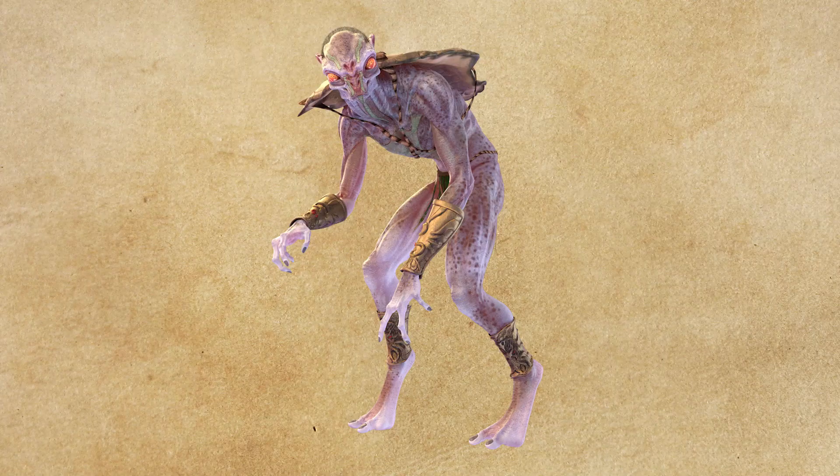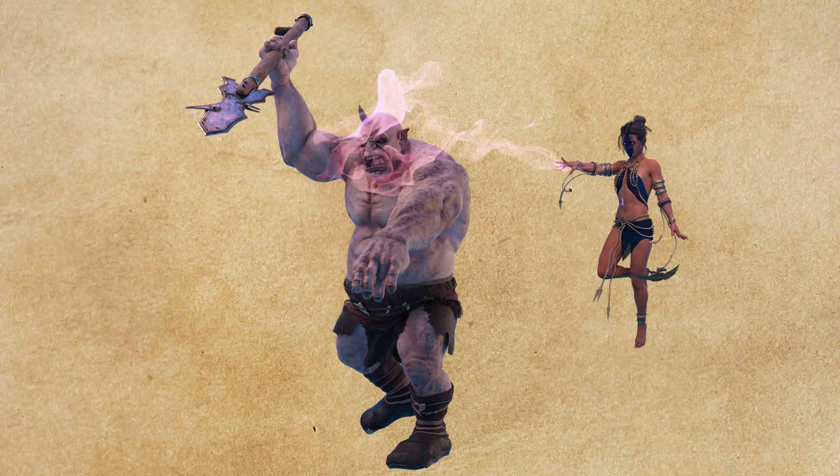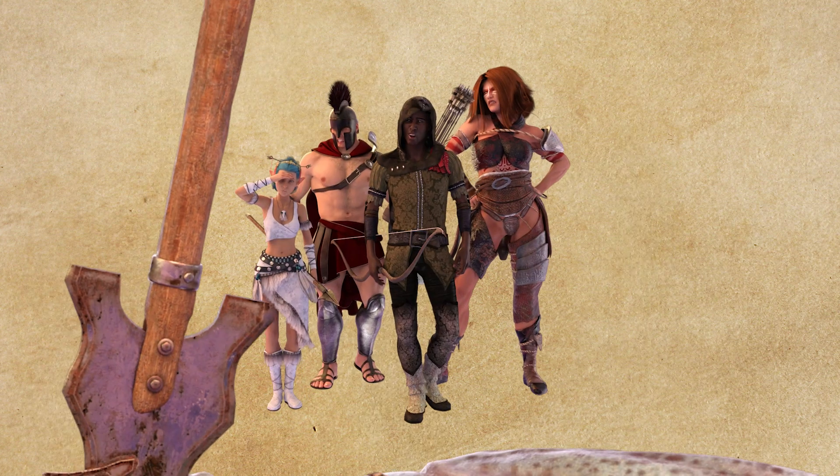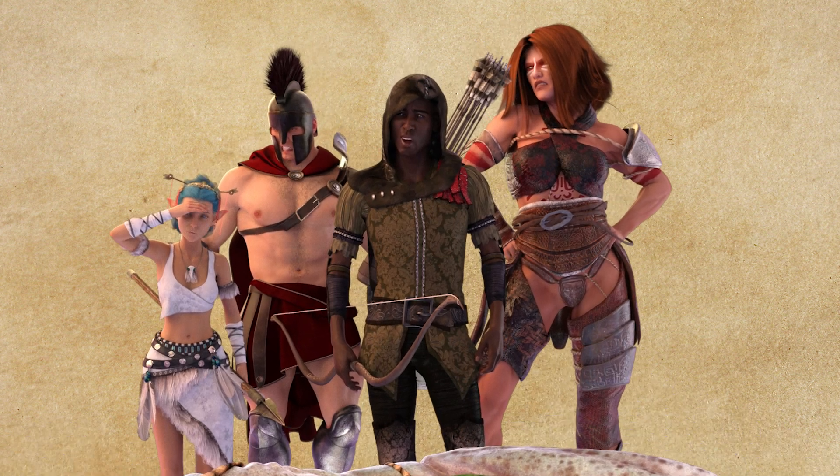Scenario: the troglodyte was slain by a spear thrown by an ogre under mind control from a witch. The PCs arrive at the dead troglodyte. You describe his face, the blood, the gore — but forget to mention the spear. The PCs are baffled as to how it died.